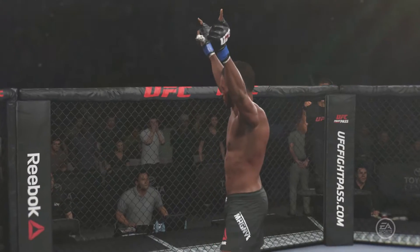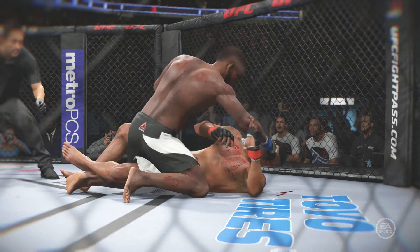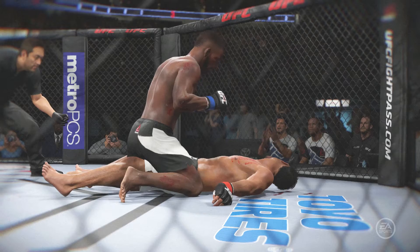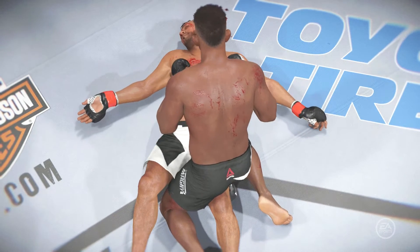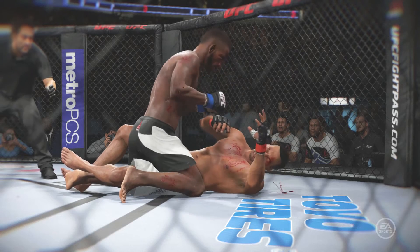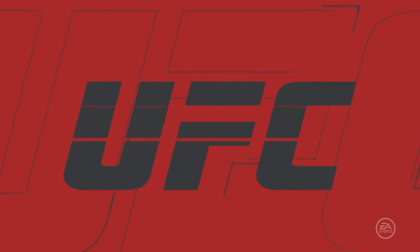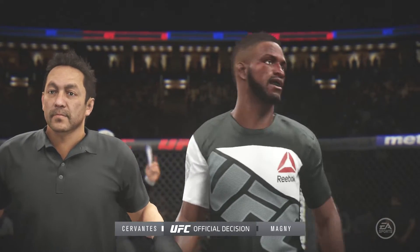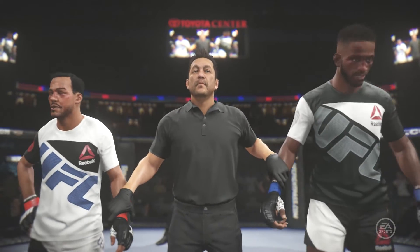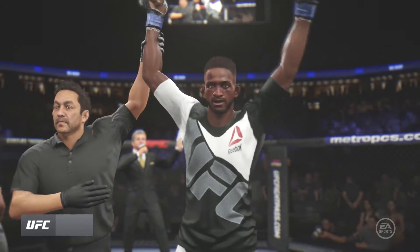Nasty ground-and-pound KO. Joe, here's the finish on our fight replay — let's look at the replay and see the end of this fight. This is the huge ground-and-pound strike that lands for the KO. Boom! And he's out. Bruce Buffer has the official decision: ladies and gentlemen, referee Mario Yamasaki stops this contest at 3 minutes 50 seconds of round number three. The winner by knockout — Neil Magny!